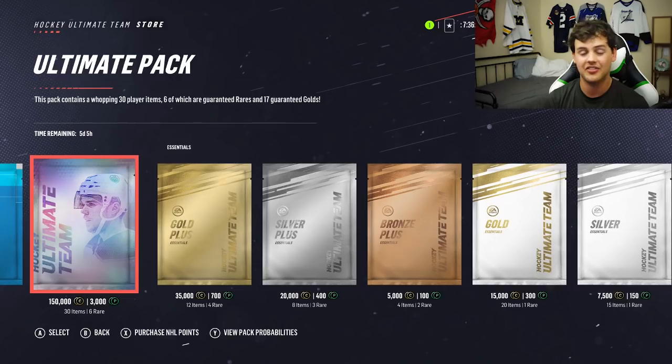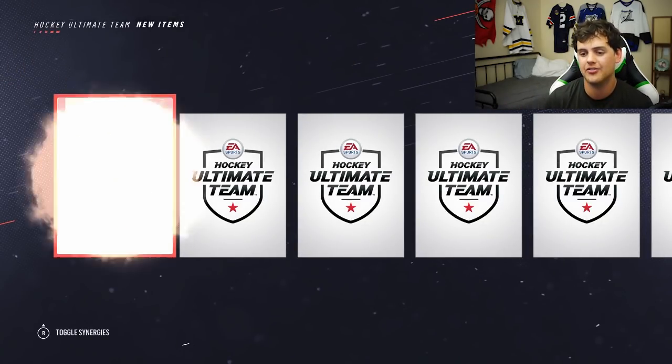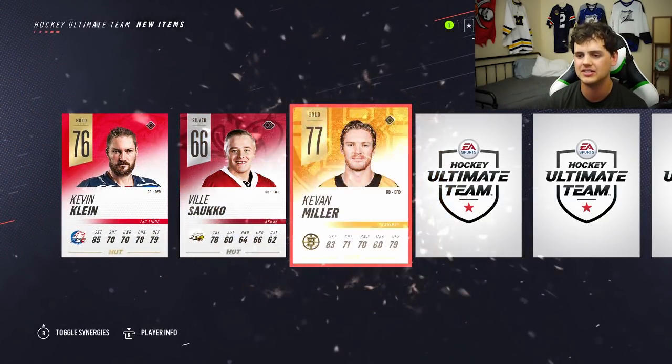Should we kick things off with an ultimate pack? I think we have to. We need to kick it off with the ultimate pack and we need to finish with an ultimate pack. That's how it's going to go. Let's go. Is this going to be a good year for HUT? I guess we're going to find out right here. 30 items, 6 of them guaranteed rare players.